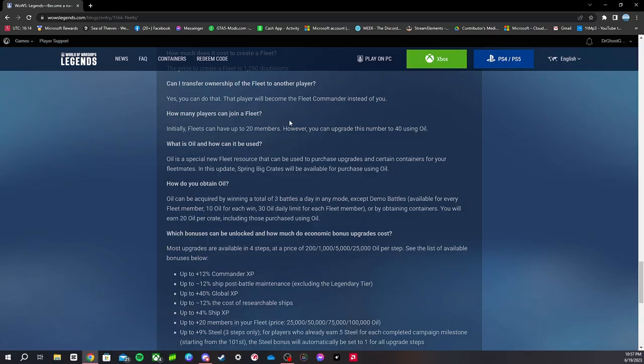If you are wanting to obtain oil, here's how you do it. Oil can be acquired by winning a total of three battles a day in any mode except demo battles. So if you guys want to get some oil, all you have to do is come on once a day and win three battles in any mode. This is available for every fleet member, so every single fleet member can earn oil just by playing a few battles. You get 10 oil for each win.